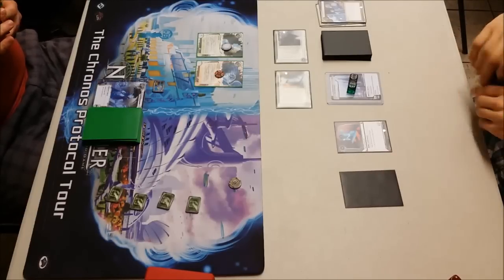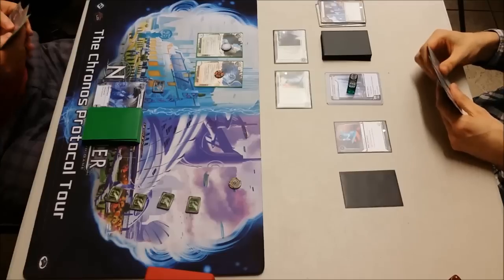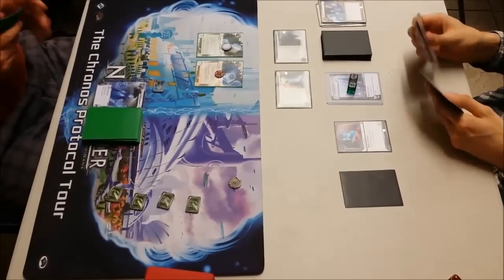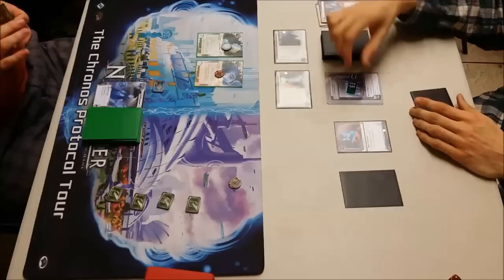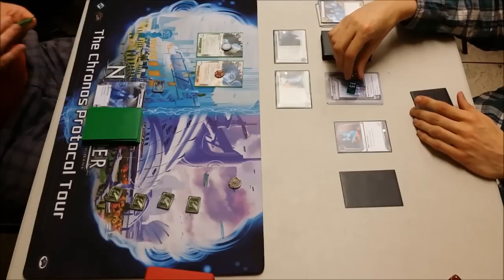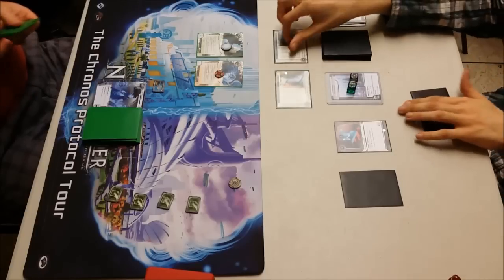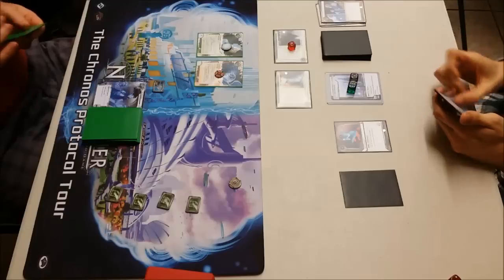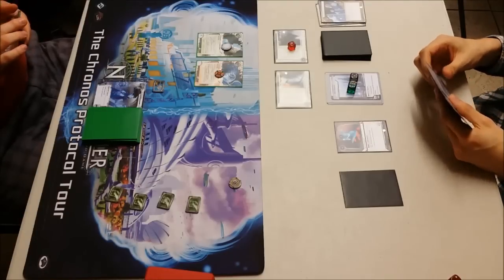Oh, it's nice when it stops shaking. I'm pretty sure it's my opponent shaking the table rather than me. So he's having a thing here — I think he forgot to take two, and he's going to advance it. He's going to advance two parts of Shadow once, which makes perfect sense given that I've got an Atman at one.